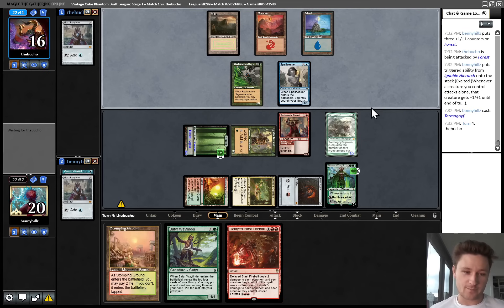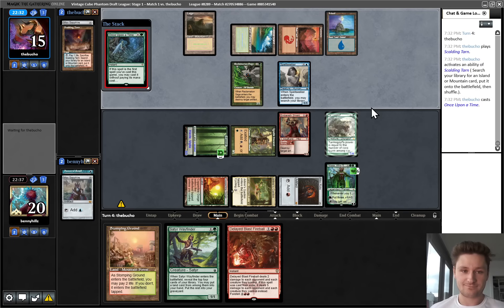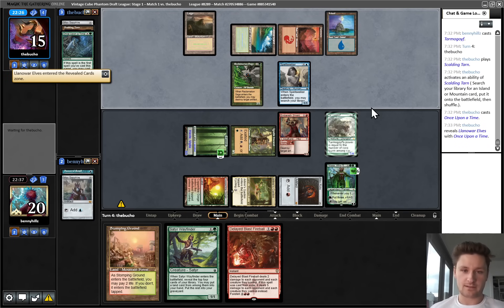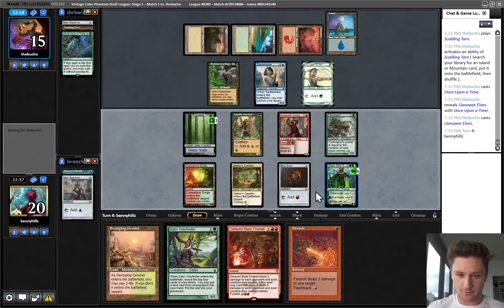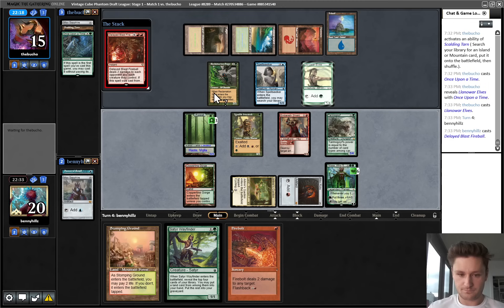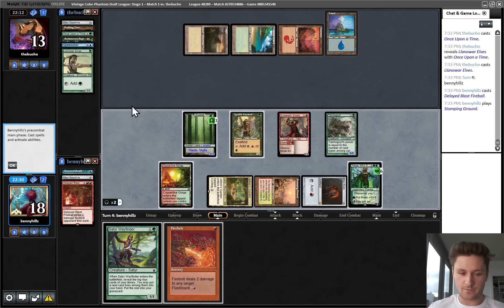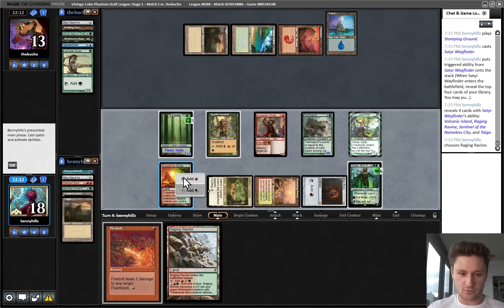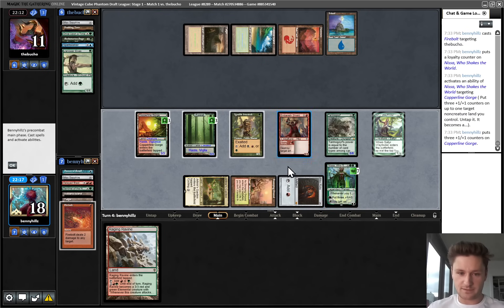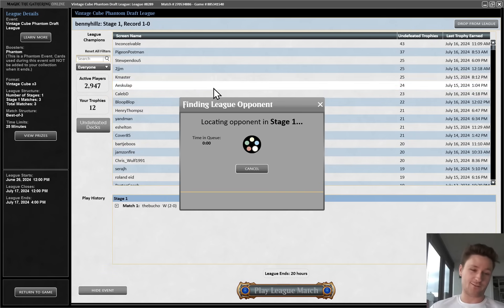I mean, we've gotten insanely lucky - we've drawn both of our Moxen and that's what won both games, but when we do that, this deck is pretty good. Once Upon a Time hitting Llanowar Elves - this Delayed Blast Fireball is going to be pretty solid. In fact, they're almost just dead on board. Let's play the Sater Wayfinder first to try to grow our Tarmogoyf, and then there's no Sorcery in the graveyard yet, so Firebolt their face. Untap - this has got to be lethal, right? Back-to-back turn 4 wins, pretty handily. That was one of the more dominant performances I've ever seen from any Vintage Cube deck, frankly. A lot of luck involved, but very satisfying start. See you in round 2.